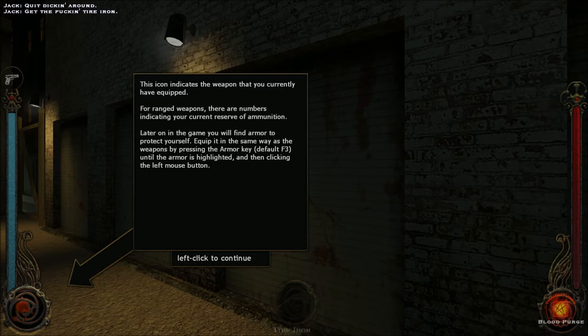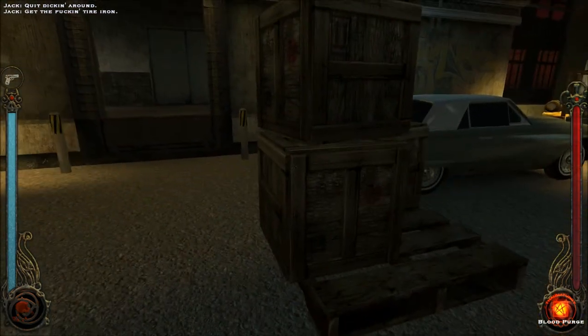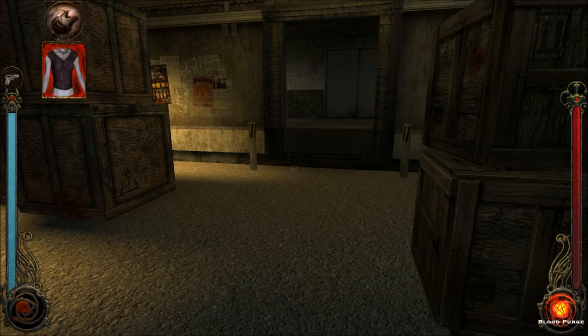This icon indicates the weapon that you currently have equipped. For ranged weapons, there are numbers indicating your current reserve of ammunition. Later on in the game, you'll find armor to protect yourself. Equip it in the same way as the weapons by pressing the armor key, F3, until the armor is highlighted, and then clicking the left mouse button. Okay, so F2, F3, and... okay. Here we go.